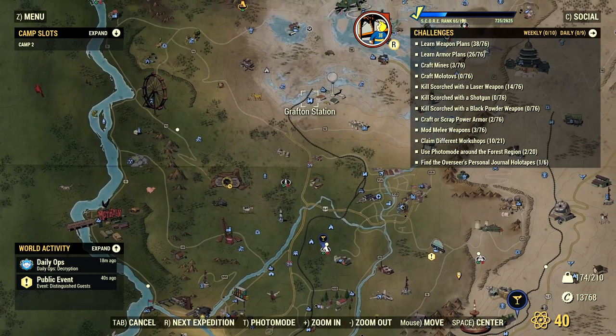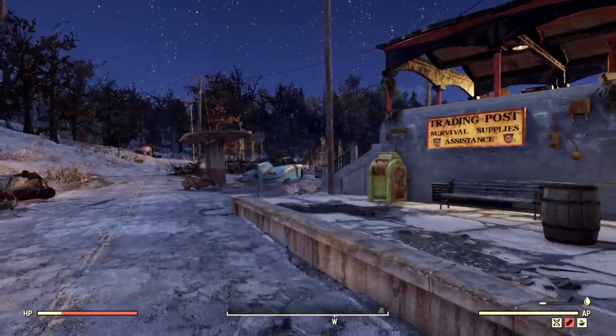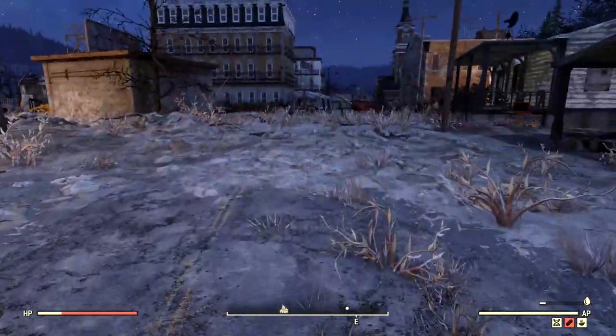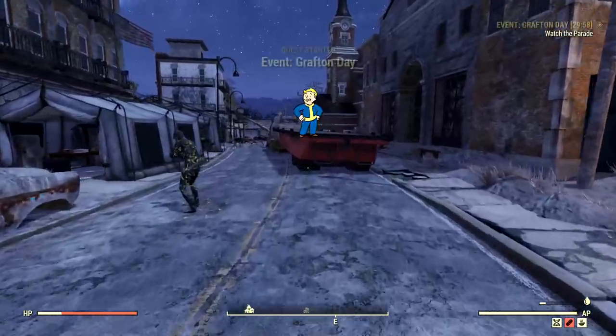Grafton Station is just right up here in this little area. Once you spawn in, you just want to run this way — follow my path in the video. There is a kickball right there. Usually keep an eye out for basketballs, kickballs, anything that would be rubber.